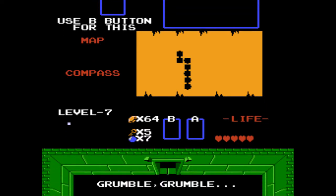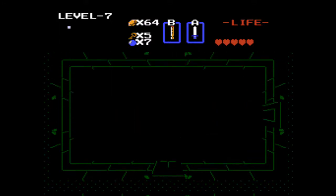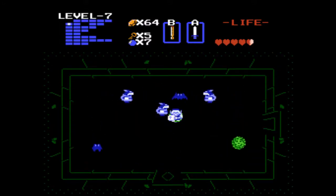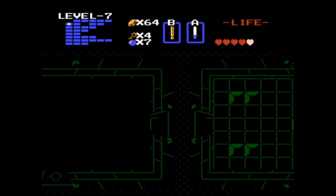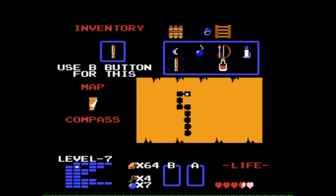This guy, you just give him some bait - I think that's the only way through, never heard of anything else. Maybe you can get through if you have the red candle. Oh, that's another thing we won't be picking up - the red candle, that's in dungeon eight. I'll just call you guru because I don't care. There's a magic wand, the magic book, the magic key - everything's magic in this game.